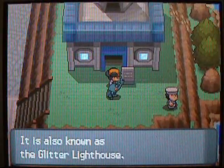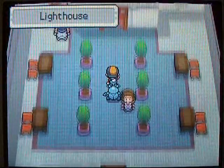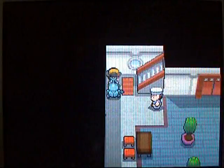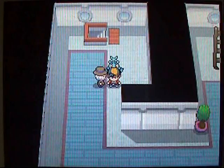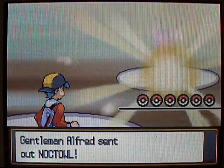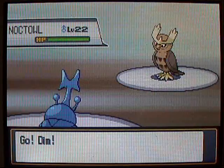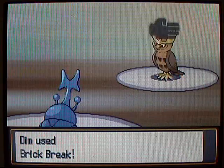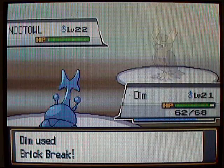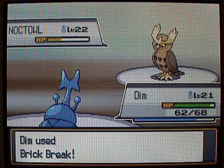We've done everything in the houses, so now all there is to do is go to the Lighthouse — which is obviously what our rival was talking about earlier. You can go down south with Surf and find a lot more Water-type Pokemon. Definitely a good spot in the game to catch one. In the Lighthouse, you're basically going to work your way up to the very top and fight trainers along the way. It's a really nice training spot with a lot of trainers — definitely a good place to level up your Pokemon. I'm mainly going to be training up Heracross in here.